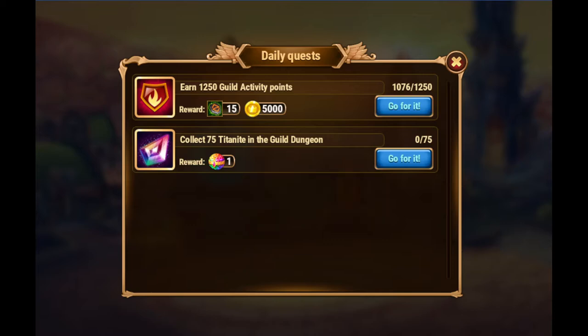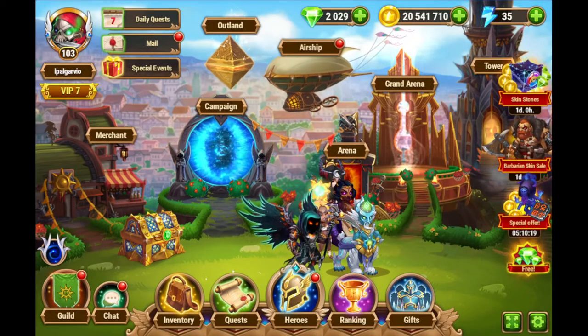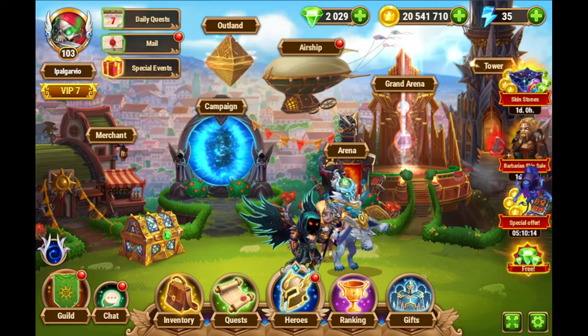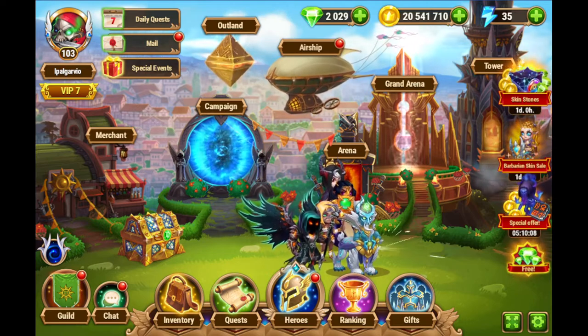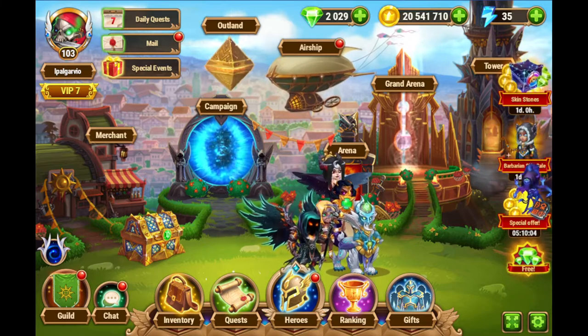If you collect an additional 75, for a total of 150, you get additional summoning spheres. It is also used on special events, where you get a certain amount of different prizes, depending on the event, based on how much Titanite you are doing for that period of time for that event.